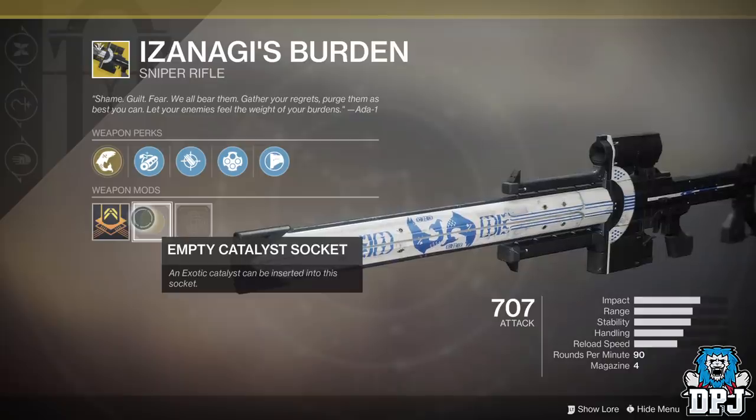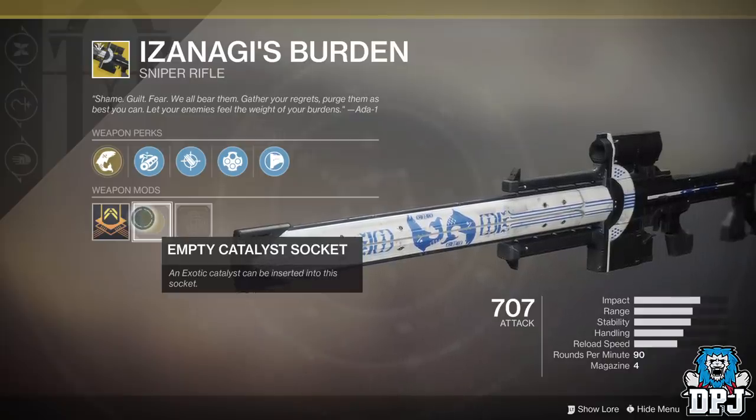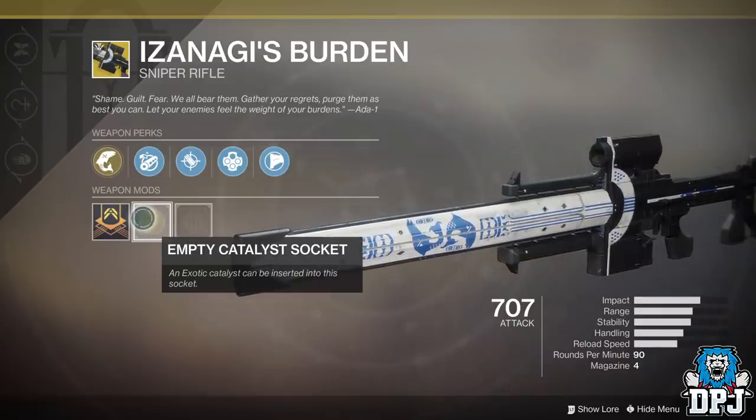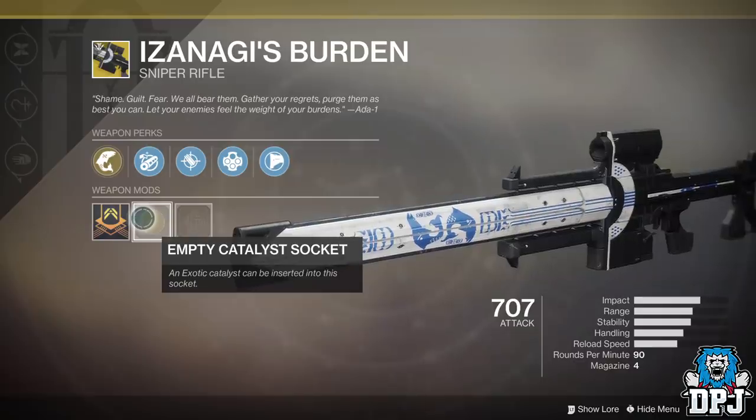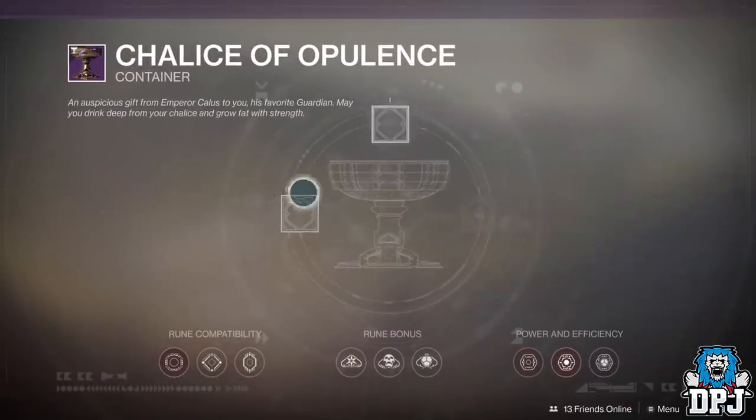So yeah guys, this is how you obtain the Izanagi's Burden Catalyst — it comes from going into the Heroic Menagerie with a fully loaded Chalice of Opulence. I did post a video yesterday — if you missed it, just a quick recap — which should help you fulfill more of that Chalice of Opulence.